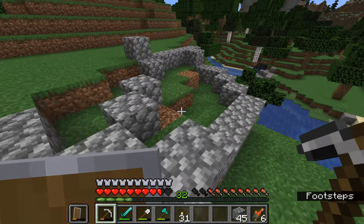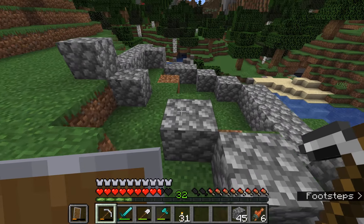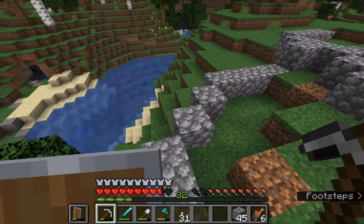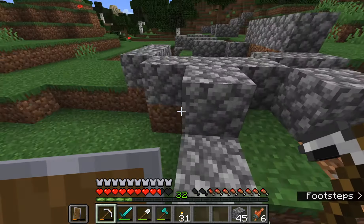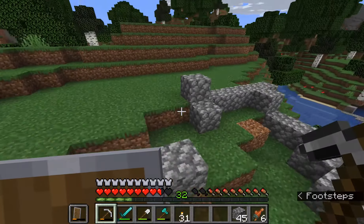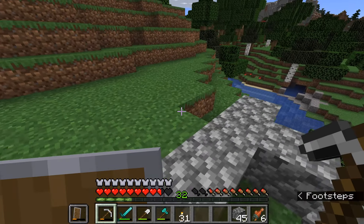And there's going to be like these watchtowers on the side. This little area that I've just made here is going to be my kind of like private quarters — my house, if you will. And it's going to be right next to this tower, and it's going to be kind of like making up the wall on this side, if that makes any sense.